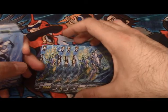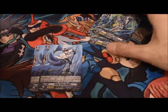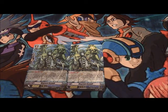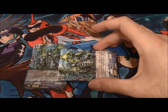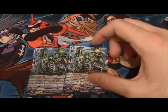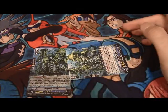Moving on, you get four grade 2s that are 10k base, two with Generation Break 1 — the 10k attacker that only applies when attacking the Vanguard, otherwise it's just 9k. And two copies of what is arguably the best card in the deck, Magnum Assault. Aqua Force had Title Assault where attacking the Vanguard let you re-stand but he loses 5,000 power. Magnum Assault's effect is when he attacks the Vanguard after Generation Break 1 and is boosted, you can counterblast one to re-stand him and he gains 2k, becoming 11,000 to attack again.